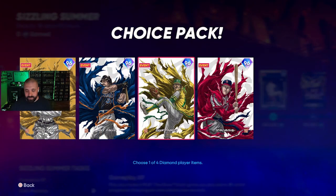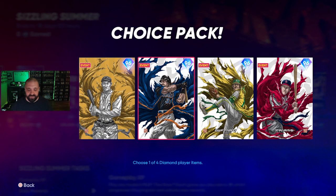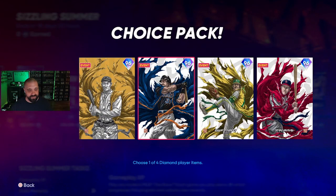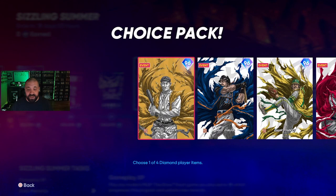Mike Piazza is the third option — you may remember his 88 overall from the USA Conquest map earlier in the year, but this card is much better. Contact right/left is 103/108, power right/left is 101/115, vision at 84, silver defense. He's a catcher primary with first base secondary and 38 speed — not fast at all — but this is purely a hitting card at the catcher position.